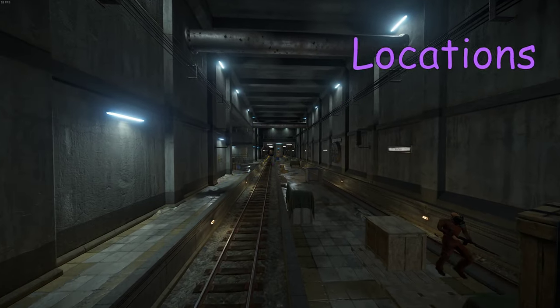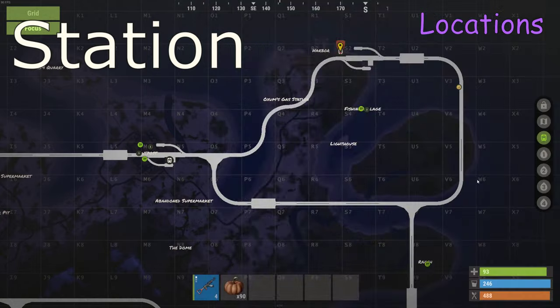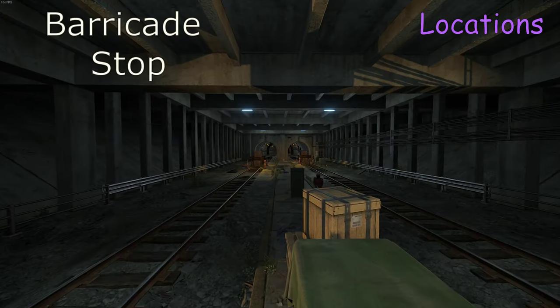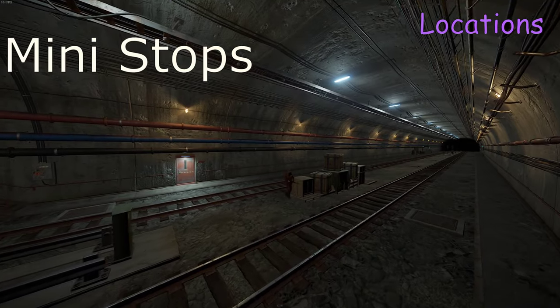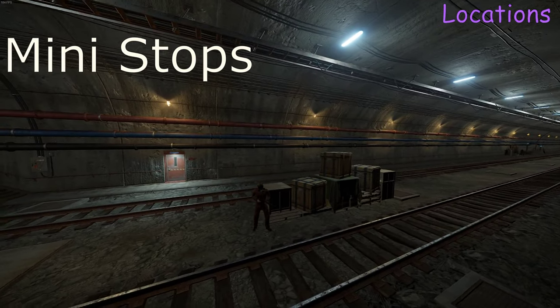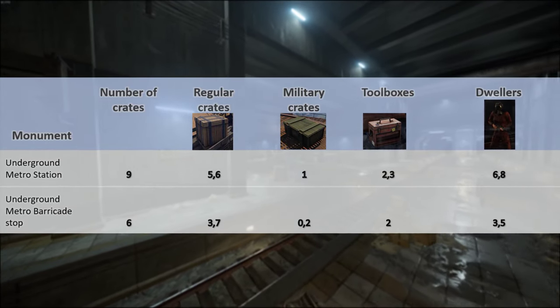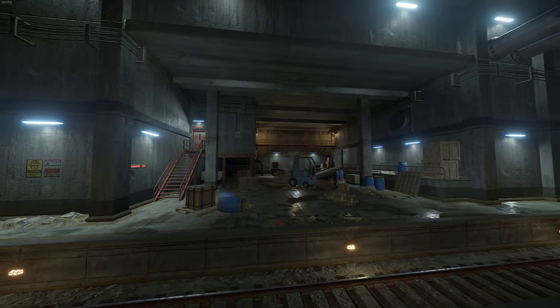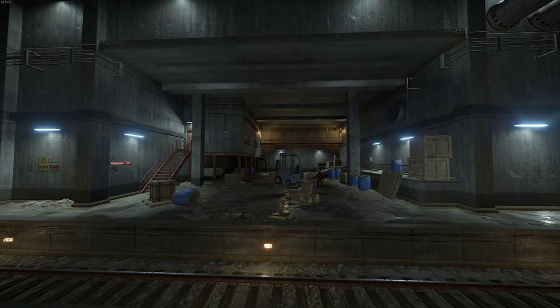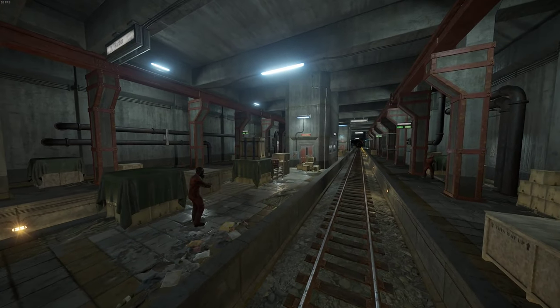The train tunnel has three places where the loot spawns. Number one, station — marked by a station sign on the map. Number two, barricade stop — marked as a wider track on the map. And three, mini spawns on the tracks. The station contains 7–11 crates and 5–9 dwellers. Barricade stop has 3–8 crates and 2–5 dwellers. I would definitely recommend stopping in all the stations and barricade stops. Mini spawns however are optional since they are not marked on the map.